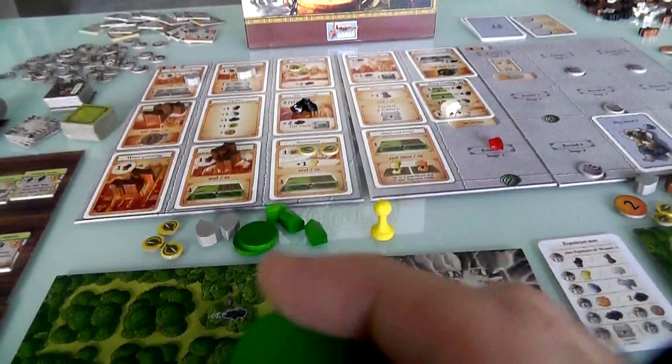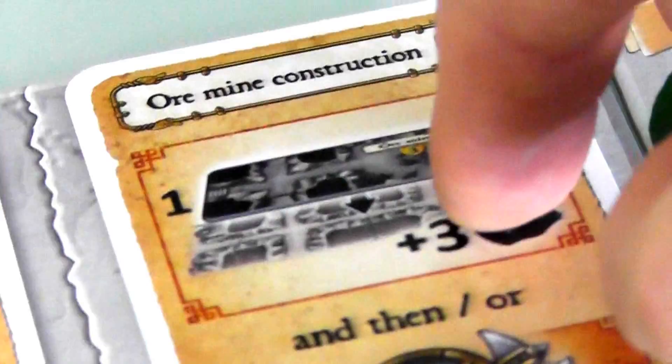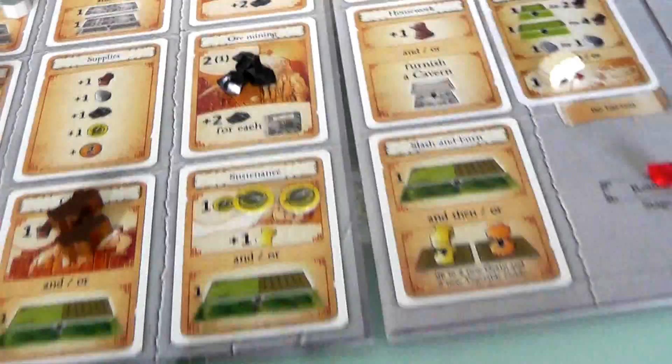Now I was doing all that tunnel building last turn. I'm going to do ore mine construction. I get to place an ore mine on two empty tunnels and get three ore, and then I could go on an adventure. However, I can't go on an adventure until I've got a weapon. So I can't use the second half of this, but I am going to make the ore mine. I replaced my two empty tunnels with an ore mine, giving me three victory points. Also from now on, whenever I go ore mining, I get additional ore. And when I built this ore mine, I got three ore — one, two, three.